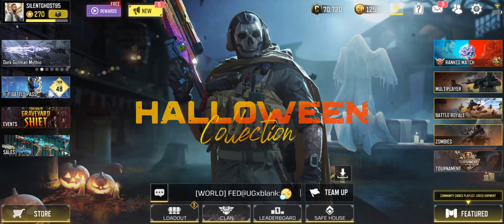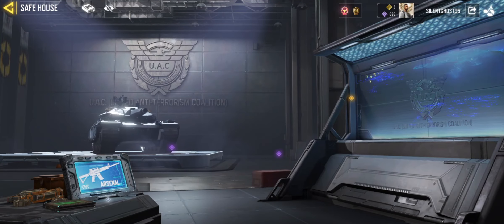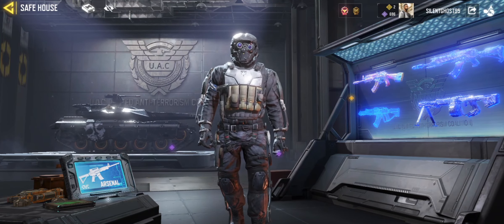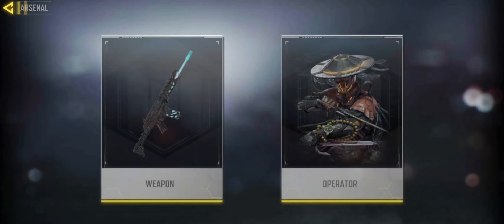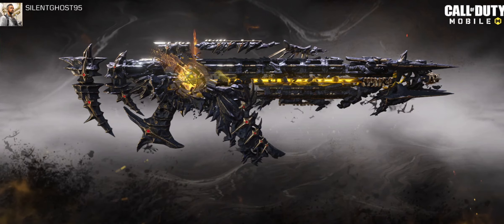It is called the Halloween Collection Event. First, go to Safe House and click on Arsenal, go to the weapons section, and click a picture using the yellow camera icon.